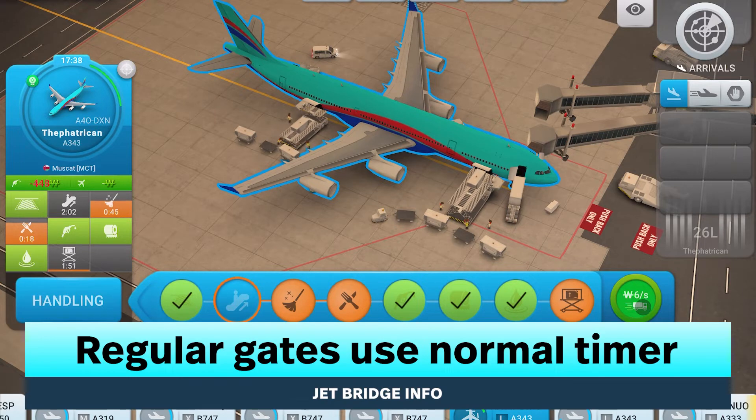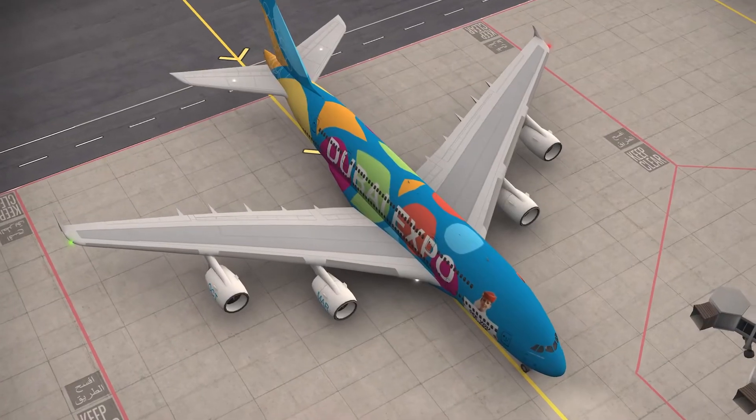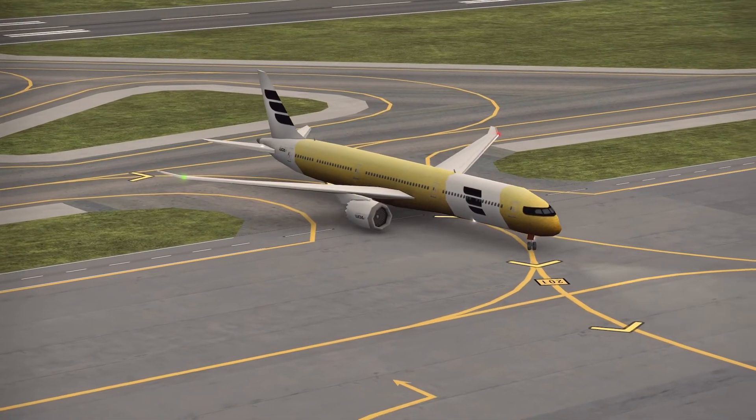If you park planes in regular spots without jet bridges, their timer will be unaffected. It is good to park planes at the gates with jet bridges for the time benefit, as it helps you handle planes faster.